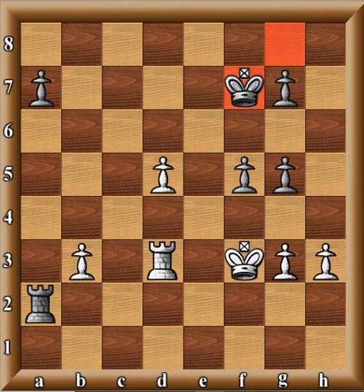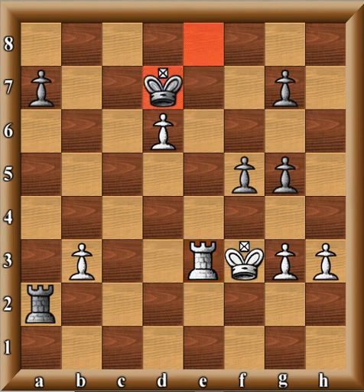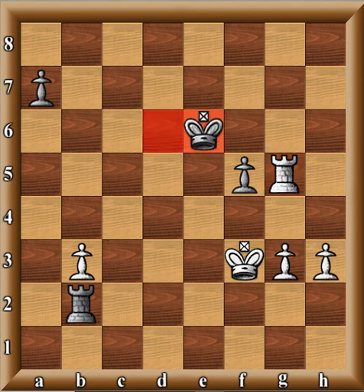King f7 — got to stop the pawn — d6, king e8, and the players agree to a draw. For example, after rook e3, king d7, rook e7 check, king d6, rook takes, rook to b2, rook takes g5, and king e6 — of course this pawn would drop and this pawn would race up the board. So the players agreed to a draw.